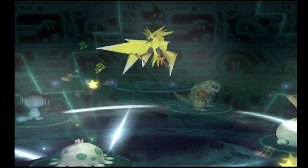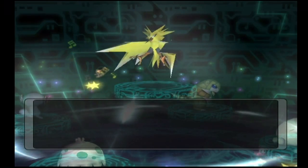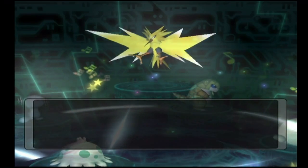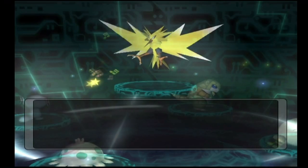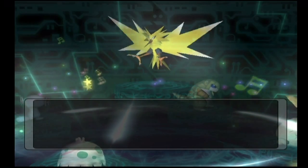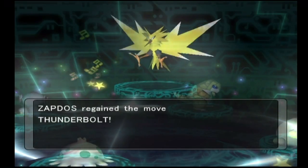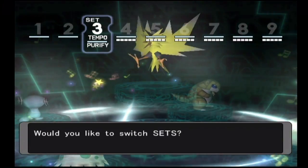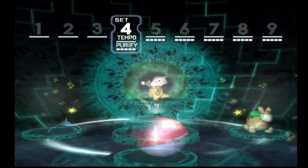We have Zapdos here, the legendary bird of electricity — electric and flying type. It's going to get back Extrasensory, which is an interesting psychic type move with 80 power, 100 accuracy, and a chance to flinch. It also gets Baton Pass, Metal Sound, and Thunderbolt. I would definitely try to teach Zapdos a flying type move — it does learn Drill Peck, so keep that in mind.